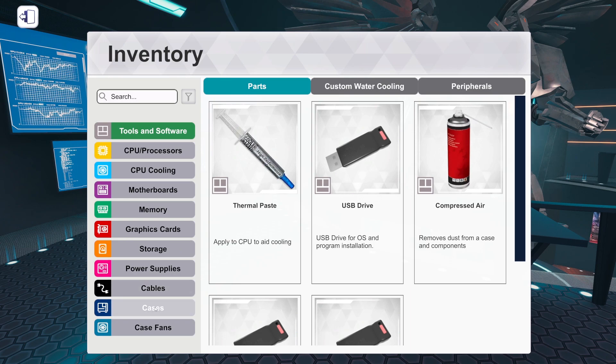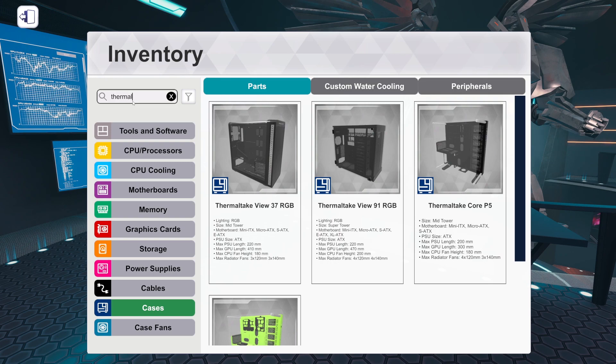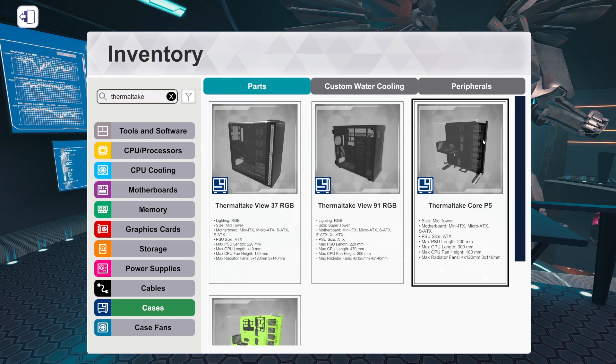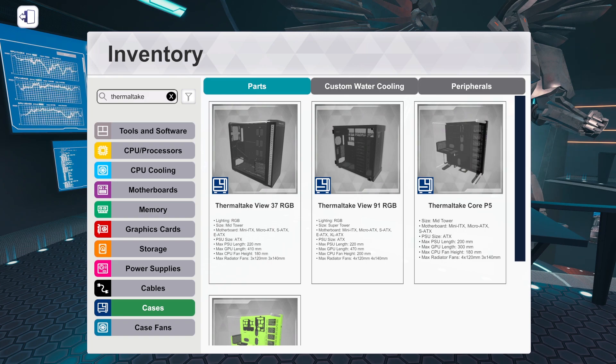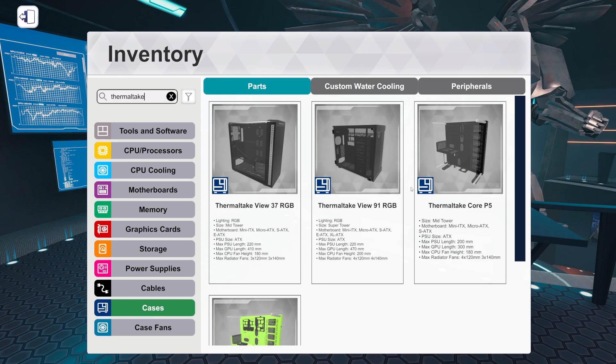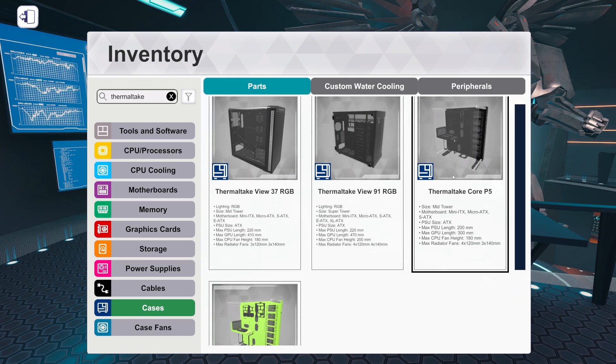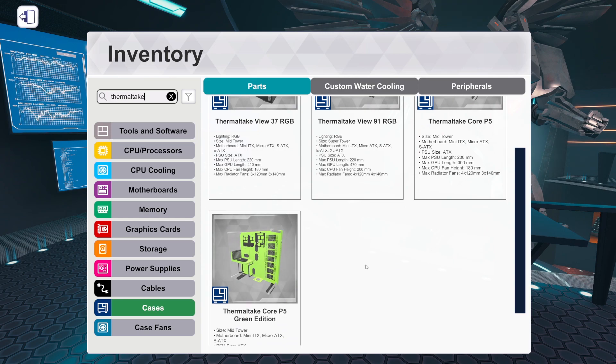We'll start of course with the case. What's really great is we do have the Thermaltake Core series in the game — we only have the P5 though. Alaskian asked for the P3. The P3 and P5 are very similar; the P5 is a little bit bigger, supposedly around three times as expensive, which is bonkers. It supports larger radiators and a few more fans. They're the same general idea — you can wall mount them or pop them on a desk with little feet.